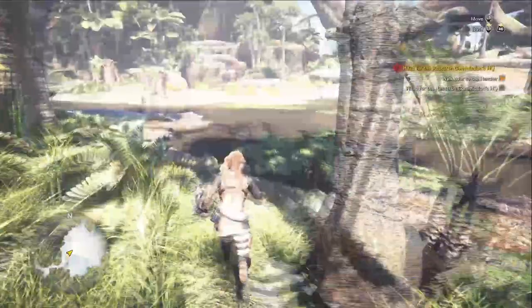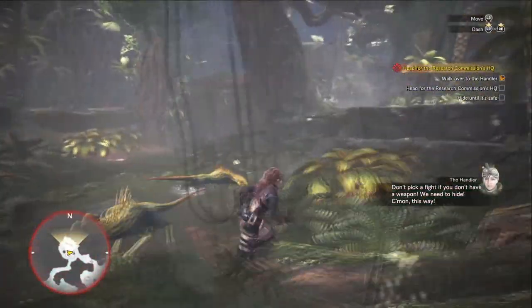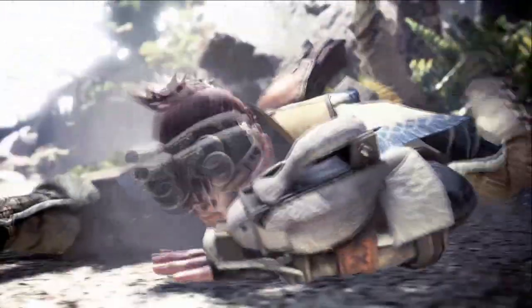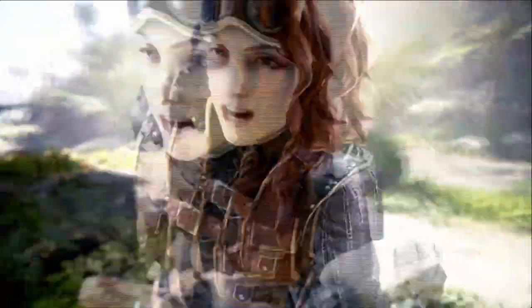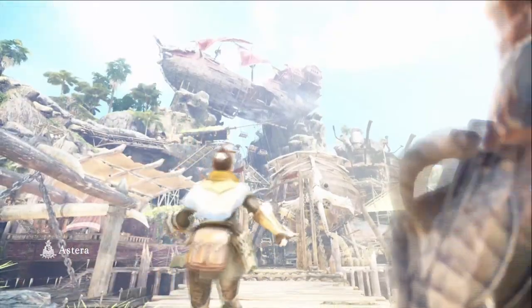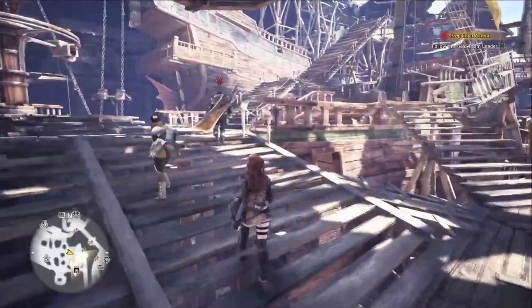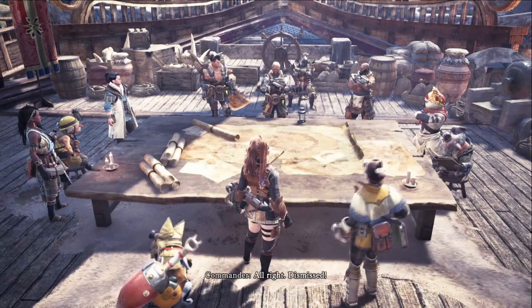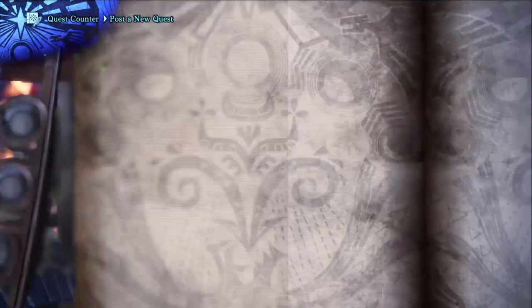Still not a whole lot to see here. I sprint my way through the intro area, leave the handler to get eaten by lizards, and then continue sprinting towards our base of operations. I heroically run away until I reach Astera. Good, the handler made it here too — just as planned. We walk around town, pick up my cat, and after a brief meeting that I was definitely paying attention during, we are given our first quest: go kill seven baby Jagras.